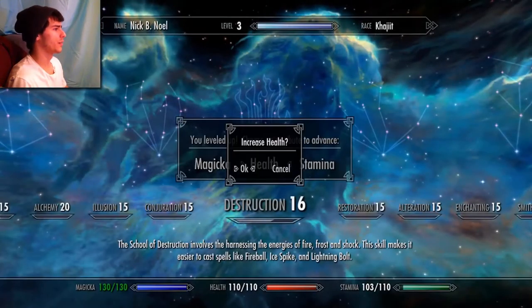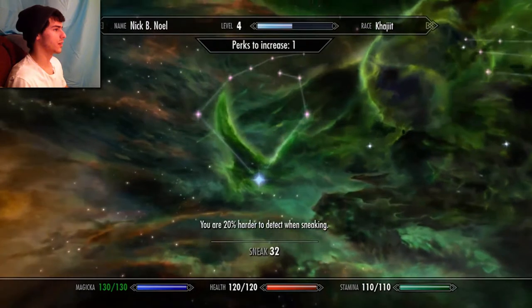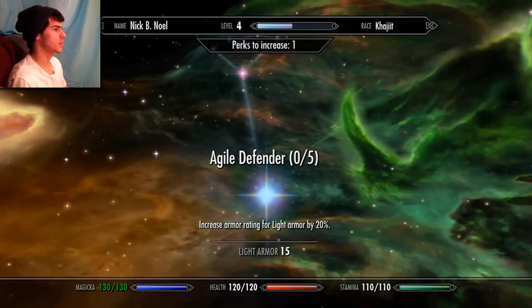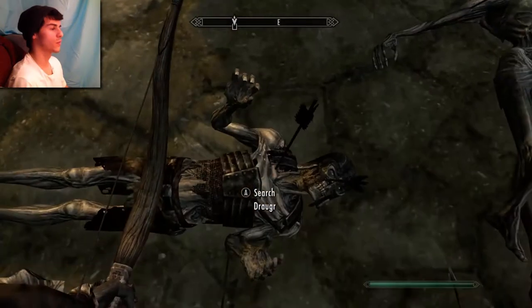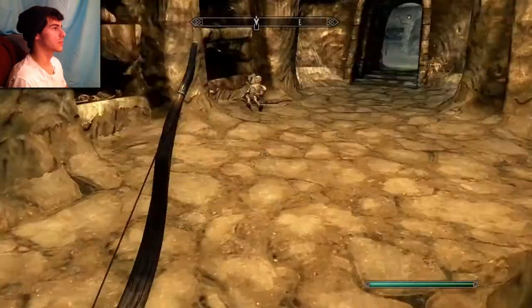Now we will go for health. We don't need Magicka in this class. My sneak is already 32, and you are 20% harder to detect when sneaking. My light armor - you got 20%. So we'll keep that up, and then we'll go for some sneak, and after that we will go back to our bow, which is leveling up very nicely.